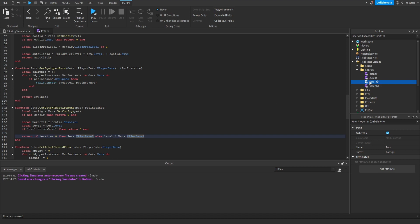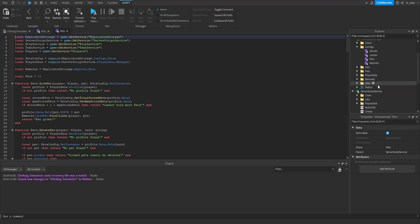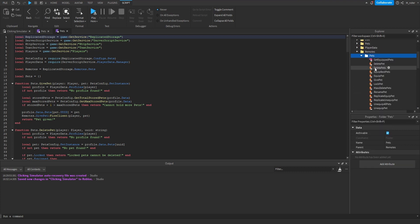Now we go inside server script service and open the pet module script. We also go into replicated storage, inside the remotes folder, inside the pets folder, and add two new remote events: one renamed to update_pet_xp and a duplicate renamed to update_pet_level.